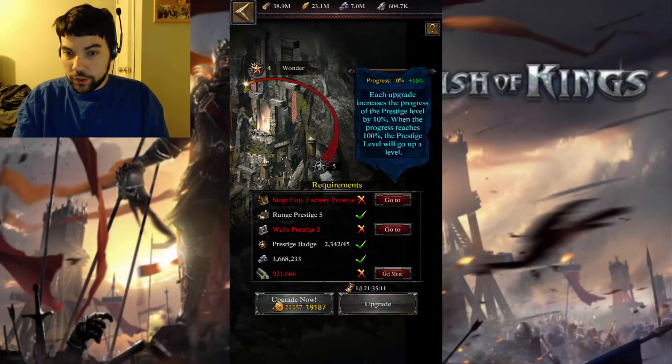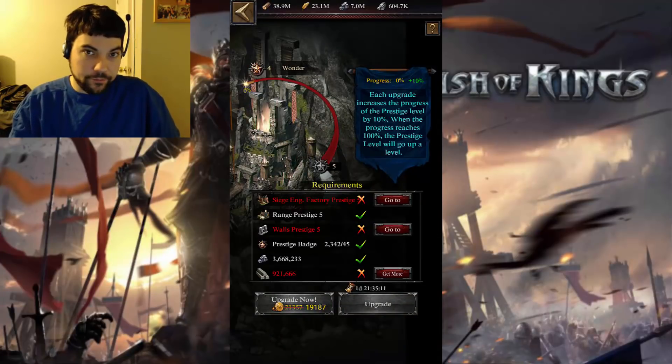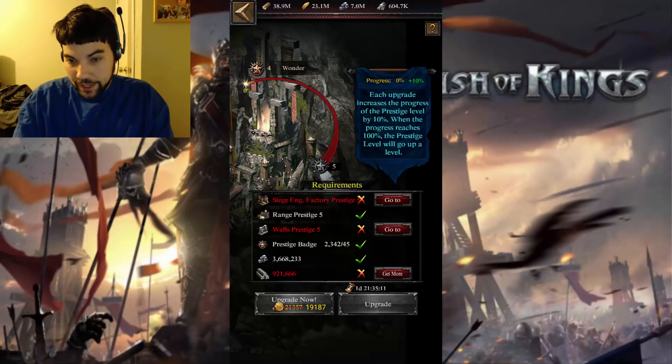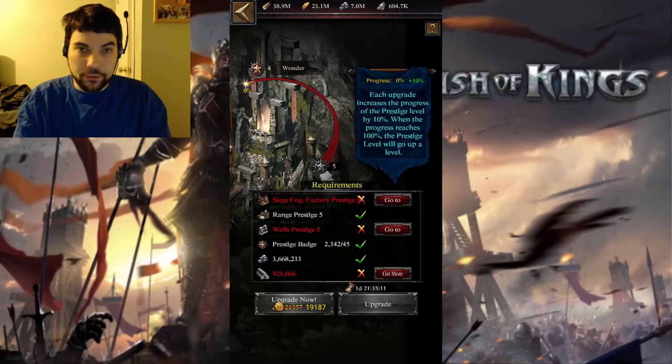In order to get your wonder from Prestige 4 to Prestige 5, you have to have your siege engine factory up to Prestige 5, your ranged training grounds up to Prestige 5, and your walls up to Prestige 5. Then you can see the requirements there for the badges, the iron, and the mithril.